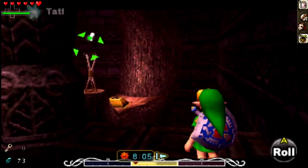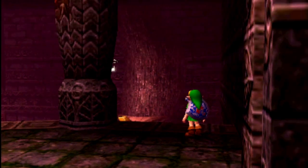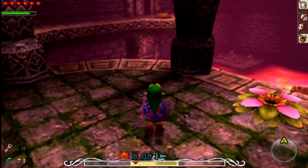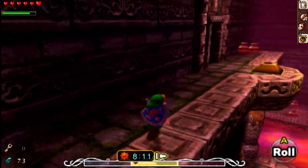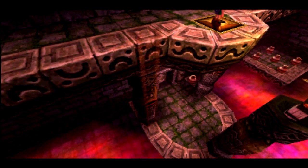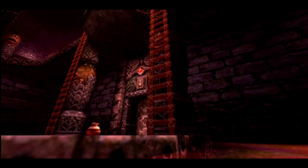Alright. I'm trying to tell you something. This torch is still warm too. Don't have any way to light it yet though, so let's keep going. Step on the switch. Excellent, now we can climb up to this place as a shortcut.